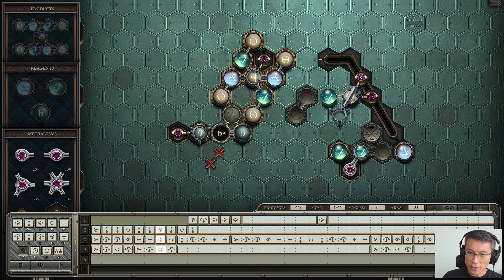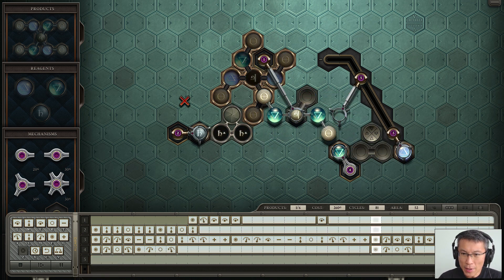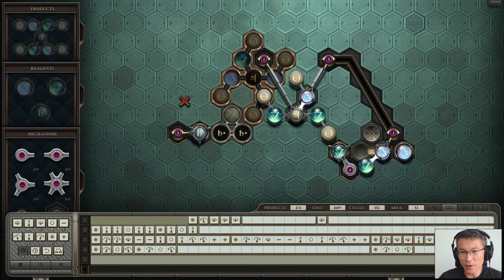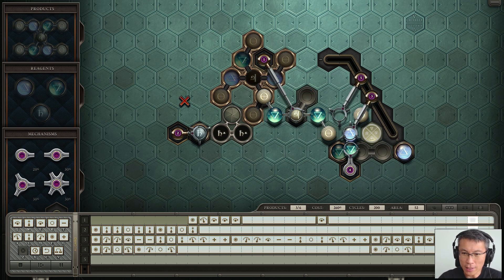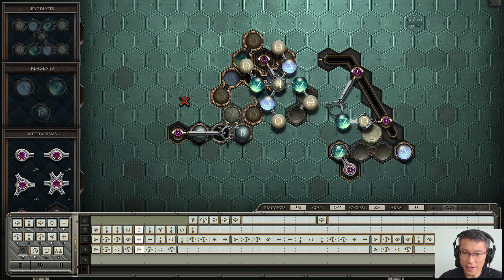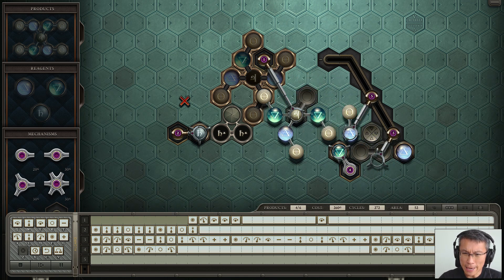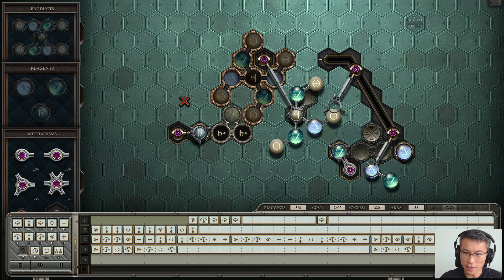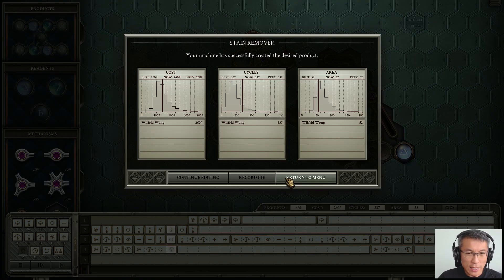The whole thing starts again — that's one cycle. It's a neat solution. Probably not the fastest or the cheapest, but I had quite a lot of fun with it, especially getting all the rotations correct. The game runs it for six cycles to validate six products. You can also save it as a GIF, which is a nice touch.